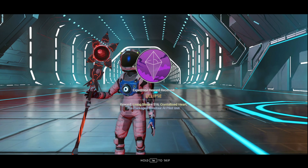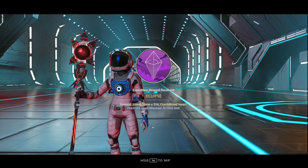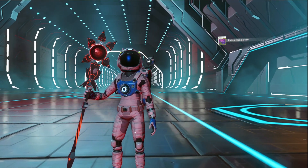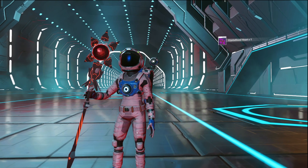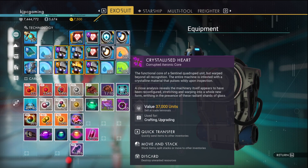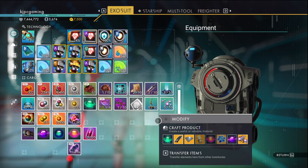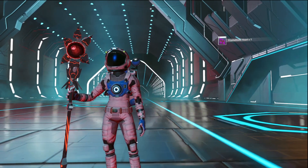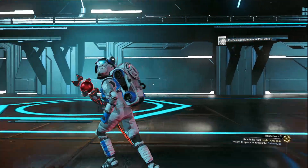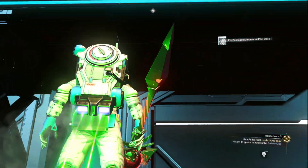Living Slime - that'll just get added to the pile. The Minotaur AI Pilot. I thought we had that. Maybe we had it to build, but now we have the actual package for it. And a Crystallized Heart. That's nice. Let's go get this final suit slot.